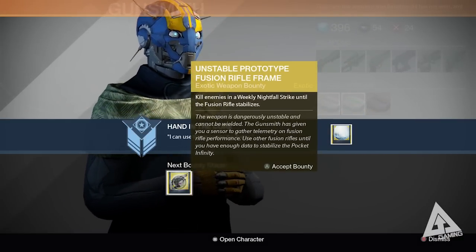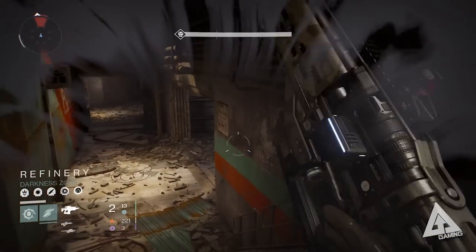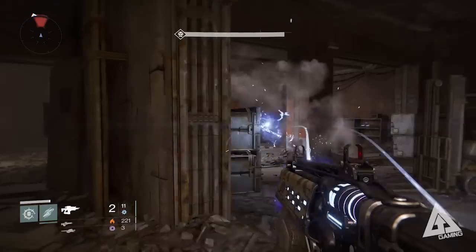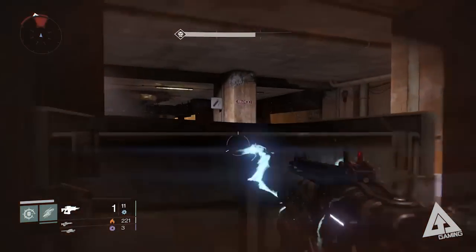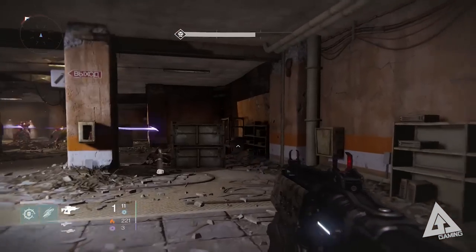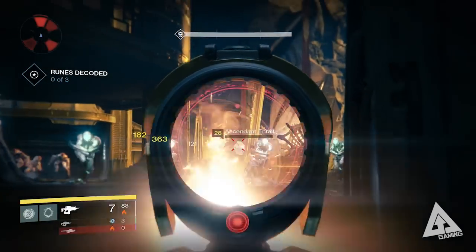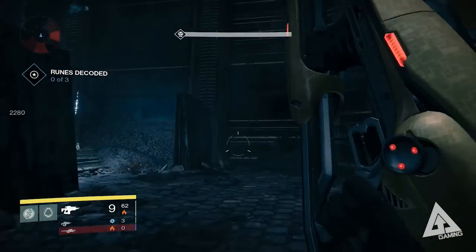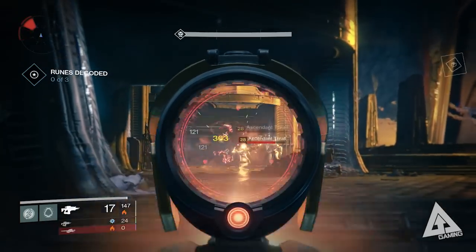Once you've dismantled all ten, return to the Gunsmith and he'll give you an unstable prototype fusion rifle frame. The last step is to go into a nightfall strike and kill enemies using a fusion rifle. I didn't have any fusion rifles left since I'd dismantled them all, and the only one for sale was a common white fusion rifle — not very powerful. One thing I overlooked, which a subscriber pointed out: the Vex Mythoclast is actually a fusion rifle. Even though it sits in your primary slot, it counts, so you can use it to get your 200 kills in the nightfall.